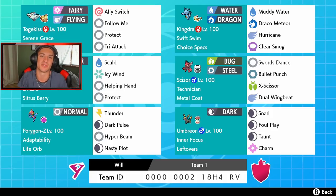We got Kingdra over here with Choice Specs and Swift Swim, with Muddy Water, Draco Meteor, Hurricane, and Clear Smog. Pretty cool that it has Clear Smog in case we want to change stats up — that can come in handy later in the match.